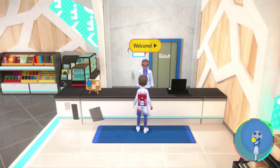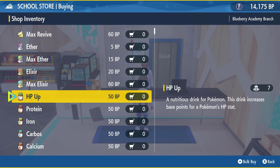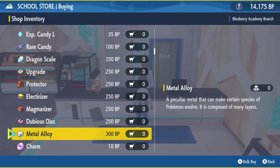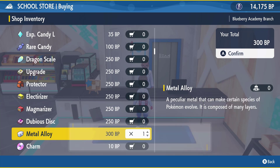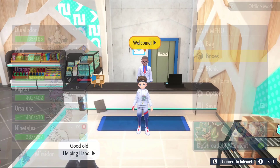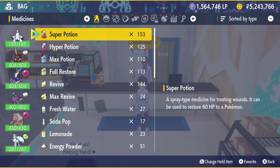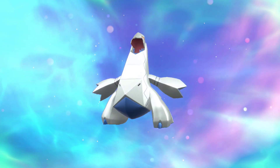It's quite a bit, but this is the only way to evolve Duraludon into Archaludon. As you can see, we are going down here to buy the Metal Alloy — you need to buy one for 300 Blueberry Points. It's actually got a really, really nice shiny as well, quite a big fan of it. As you can see, I'm using the Metal Alloy on my shiny Duraludon and that will evolve it into shiny Archaludon.